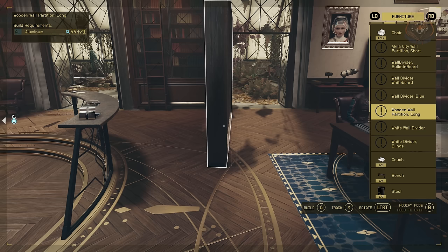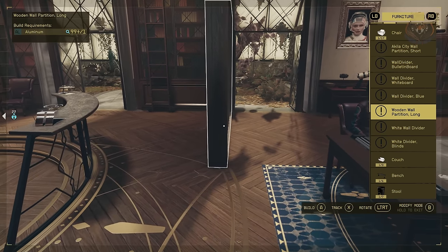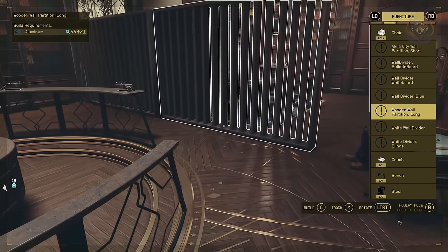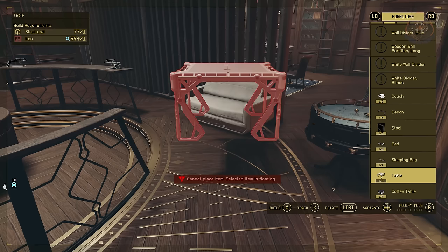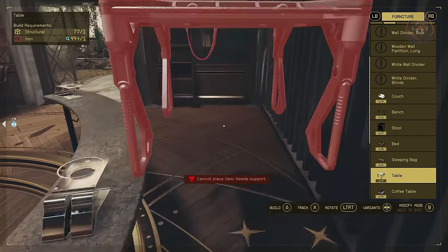Build Walls is another small but good mod to try out. It simply adds walls as a build feature in the decoration menu at your outposts. The walls can help you better separate rooms or add features to your apartments, or if you have the build-anywhere mod you can make some improvements to Constellation, like shown in the video.